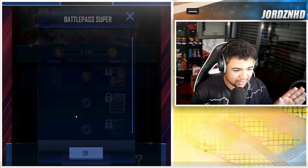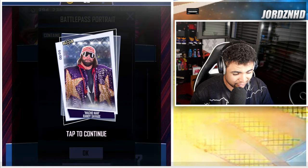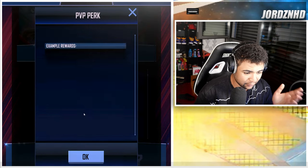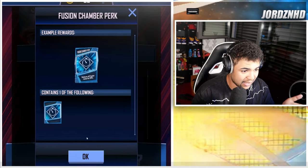Free track, you get 25 picks. Paid track, you get a Macho Man card — obviously the single. Level two, you get a Macho Man Randy Savage portrait image that looks super, super dope. I'm a big fan of that image. Level three, you get a PvP Bat Reducer. Level four, you get 300 super coins on the free track, and on the pay track, you get another perk.